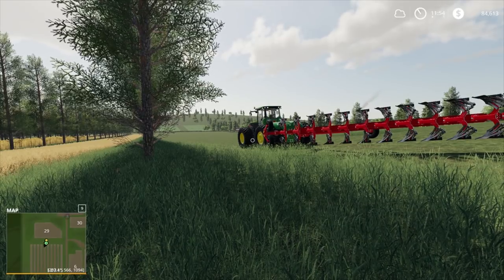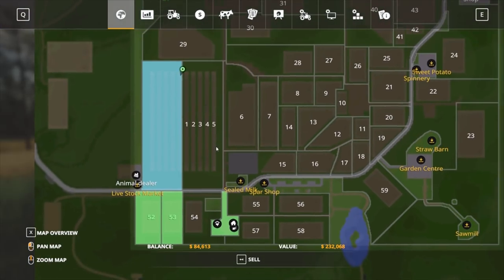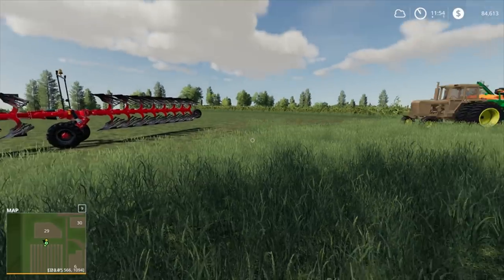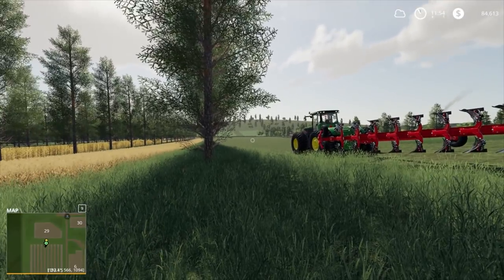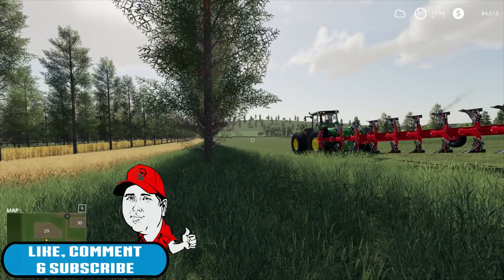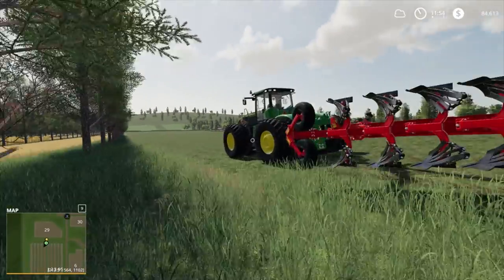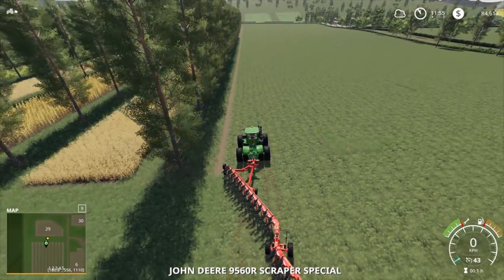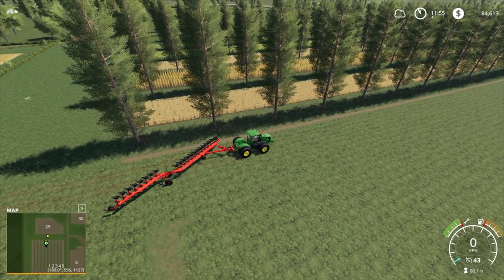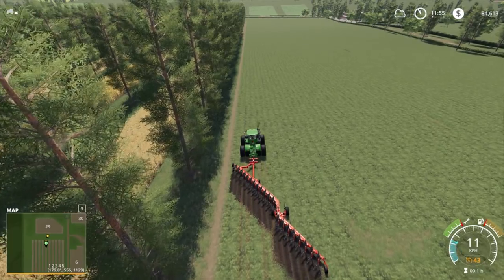They gave us a loan of $500,000. We managed to pick up this area here for $232,000. I spoke to Rebecca and Noah back at the store and told them what we're planning — ploughing this and turning it into a massive cornfield to do silage and stuff, to help produce silage for the local dairy farms in the area. They said they could get us a John Deere 9R with a massive plough.